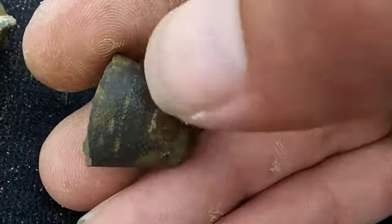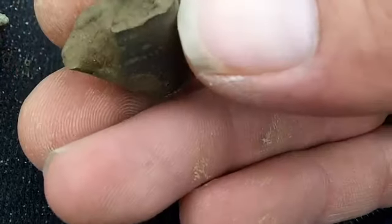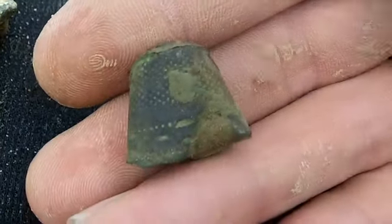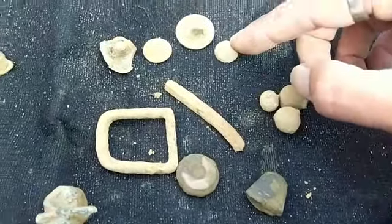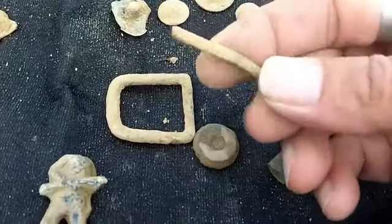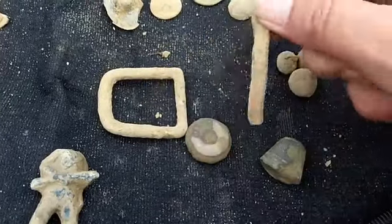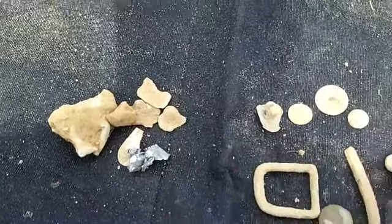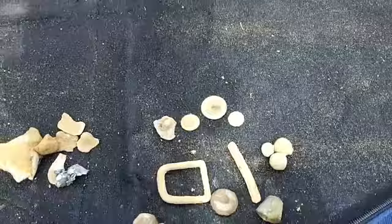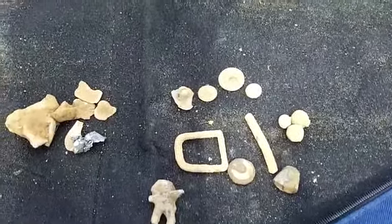The thimble's got some pattern etched into the bottom — a couple of rings of dashes all the way around. I'm not going to clean it any more out here. One thimble, three bits of shot, four buttons. The ratio of junk to finds is about even — actually slightly more finds than junk this time. I did do this last year quite meticulously.